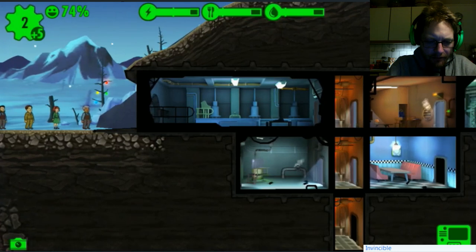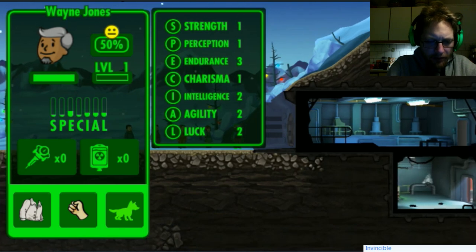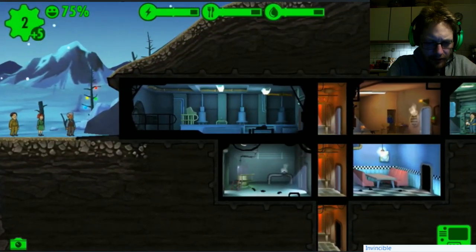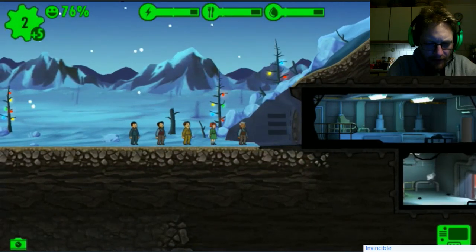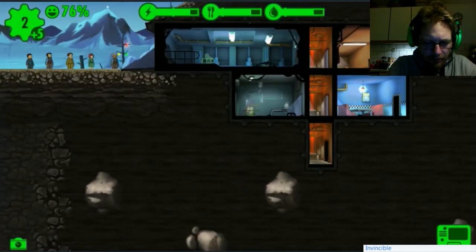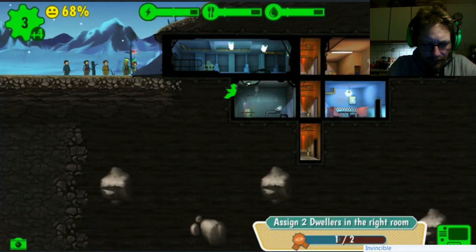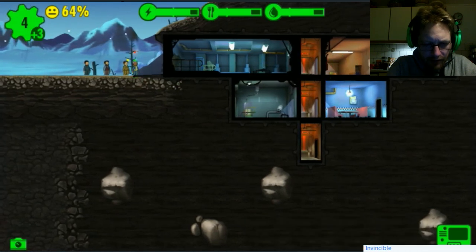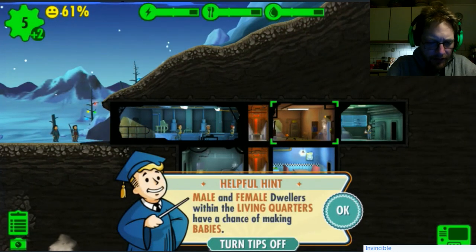Okay, so I don't really get the SPECIAL stats. Oh, you can click on it - endurance, agility, luck. I don't really know how that affects things. Perception, intelligence, charisma, agility, luck. I'm thinking for now I'd just better assign people here, then I can be smarter about it a bit later.